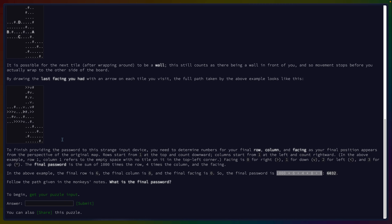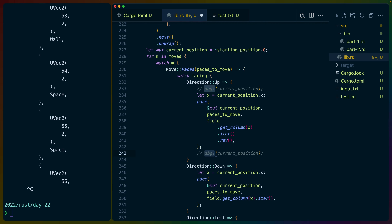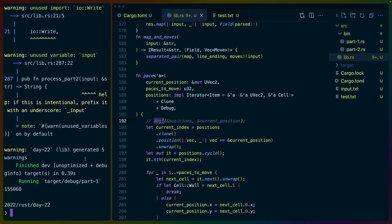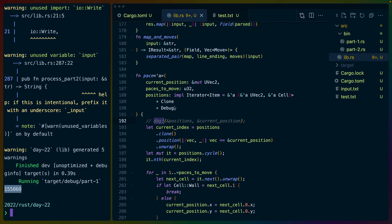Let's get our actual input for part 1. Grab the input, put this in here, cargo run --bin part1. Let's get rid of the debug prints. We get this number — is this the magic right number for today's problem? Yes it is. Gold star!